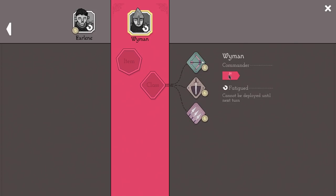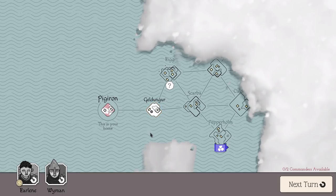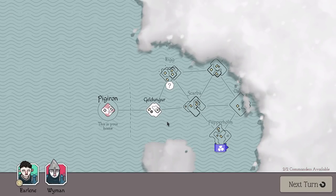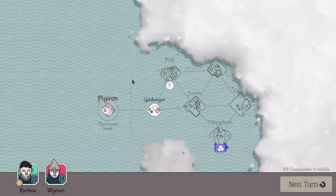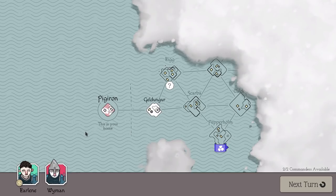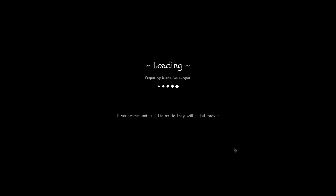It doesn't look like we can rename them - that would have been amazing. We can't actually move on because we have no one to deploy, so we need to let the turn pass. The Vikings are going to take over this area in the next turn, so as a general rule of thumb, it is better to be moving forward, ever forward. We're going to go ahead to Geldenler and see what we can do.